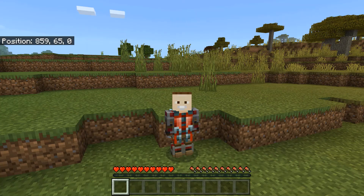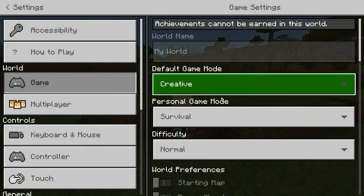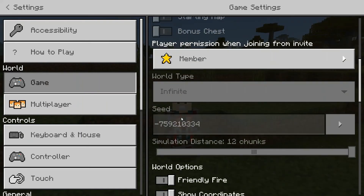So now I'm going to show you how to get to the ravine from world spawn, and the world's seed. To get the seed, you're going to want to go to the Minecraft Bedrock settings, or when you make the world, this is actually where you'll be entering it. And the seed is minus 759, 210, and then 334.